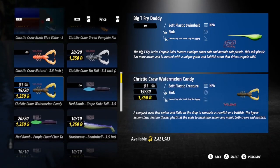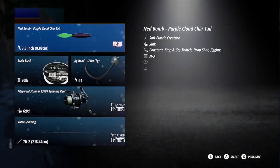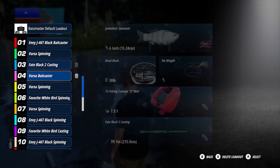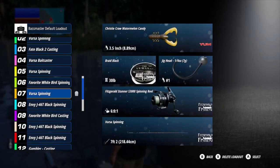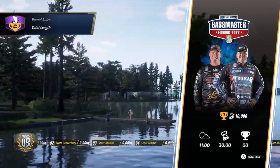I'm going to put on the Ned Bomb and the Ned Purple Cloud — that should catch some bream and some crappie. Also the Jinkalistic, the Lake Forks, and the 200 Series Spring Crawl Yellow. And of course I'm going to throw in the watermelon candy and one of my natural gillfish for the catfish. So let's get started with the total length at Toledo Bend.